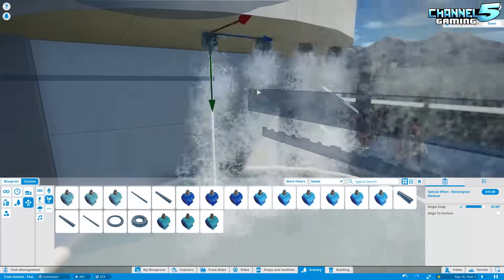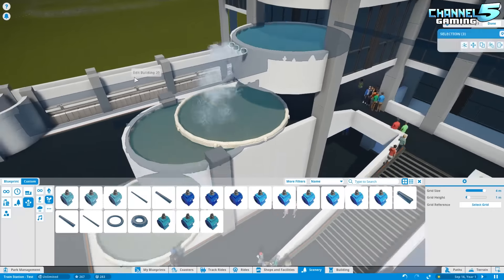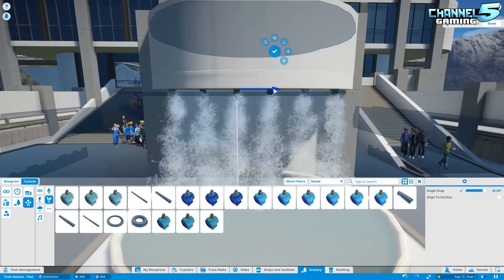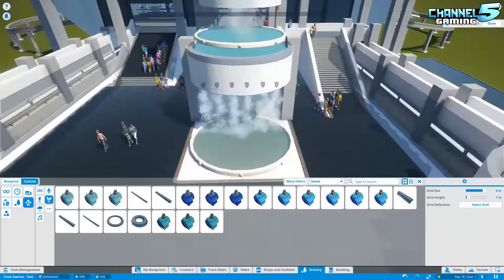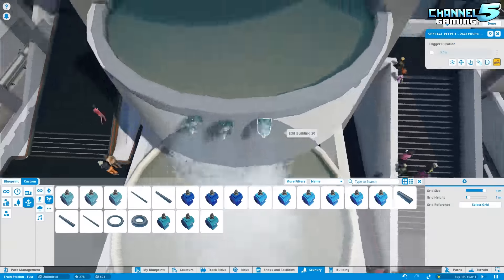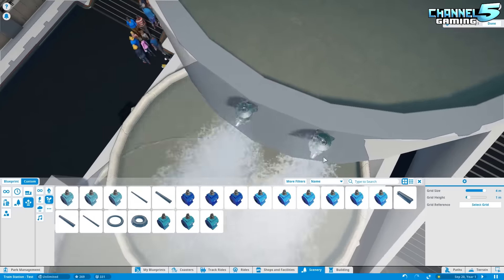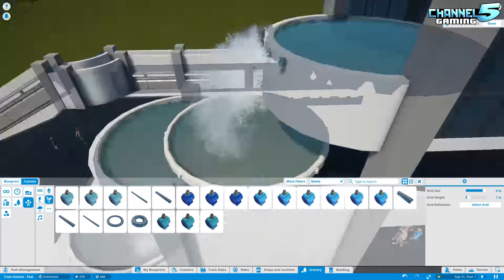We're building this SkyTrain station for Yeti Land, so it comes with Yeti Land. When you download the Yeti Land map you're going to be able to start building with all these cool SkyTrain stations already set up — you won't have to worry about any of the blueprints because I'll have that all done for you. That's really the intention here, and uploading it as a blueprint is a bonus, but it's going to be a little bit of work.